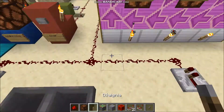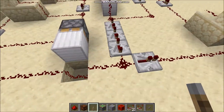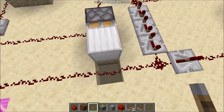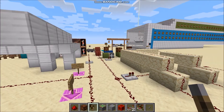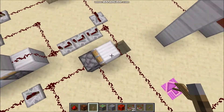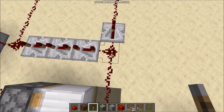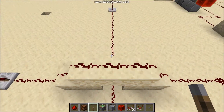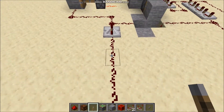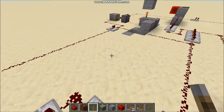So here our signal goes here. This thing here just prevents the signal from being sent too often, so let's just ignore this — it isn't part of the hard drive, it's just a block. So you can send a signal only once per 20 seconds. Now the signal goes through this cable and here we have the first bit.